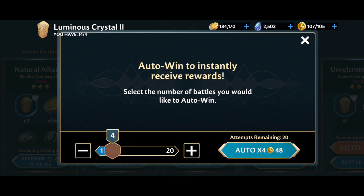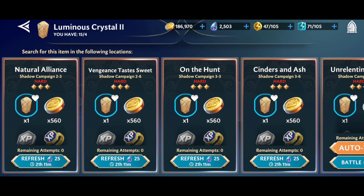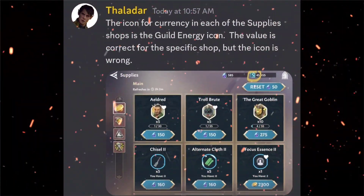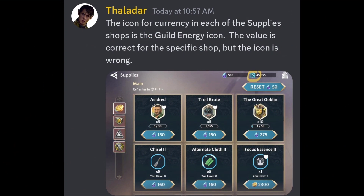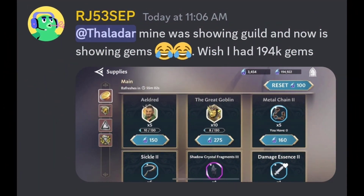A lot of the other bugs are graphical issues. In the supply store, it's giving you the wrong icon up top even though you have the right currency. As in this instance submitted by Thalador, it's giving him guild energy up there when it should be his gold count. The count is correct — the currency value is correct — it's just the icon that is wrong. The same thing happened for RJ53sep, whose store shows gems instead of the correct currency. But again, it is just a graphical issue.